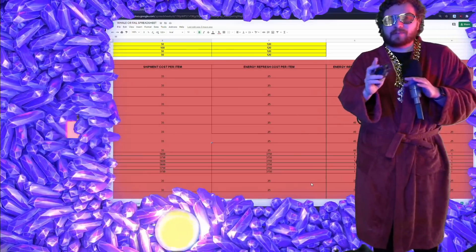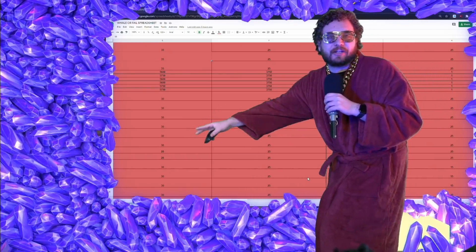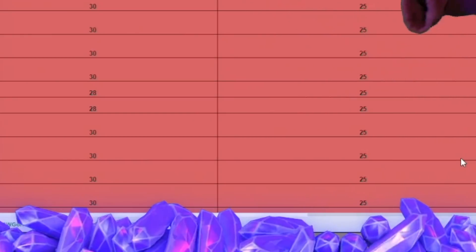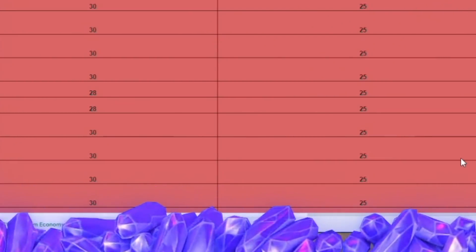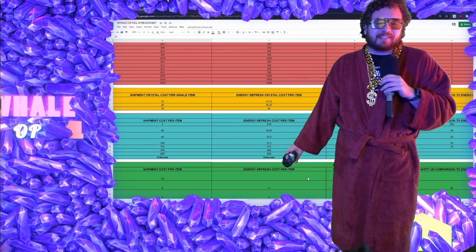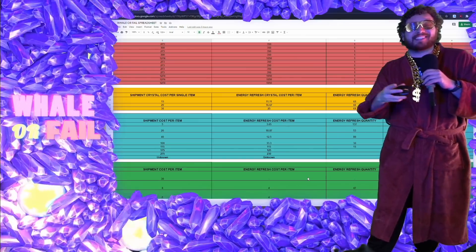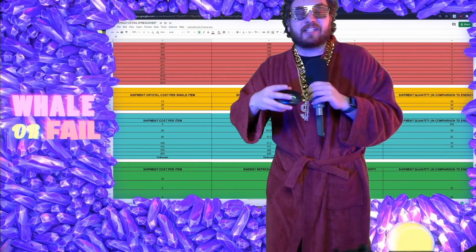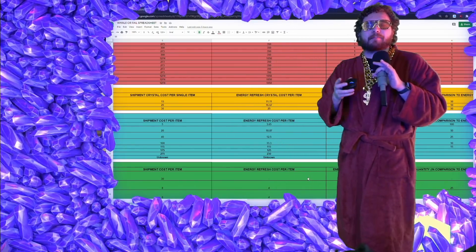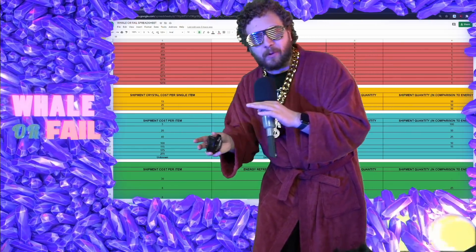The energy refresh analysis assumes an average drop rate of about 30%. Traditionally in the shipments, gear 12 pieces cost 30 crystals, and if you're farming them free-to-play, they cost about 25 crystals per gear 12 piece. From there it's basic math. As I showed inside the scavenger, you need at least 10 to get the first one, but mathematically we're looking at about 9.166 gear 12 pieces to get one Impulse Detector.